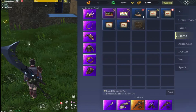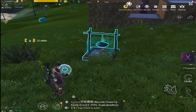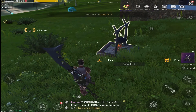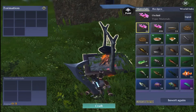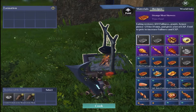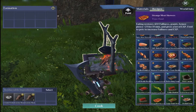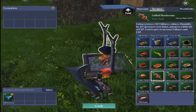You can place the camp anywhere you like — it will be in your bag, so once you've got it you can just pop it down anywhere. You just have to be a little bit away from your home area. I'm just outside the front of my house. You select rest and then go to cook.